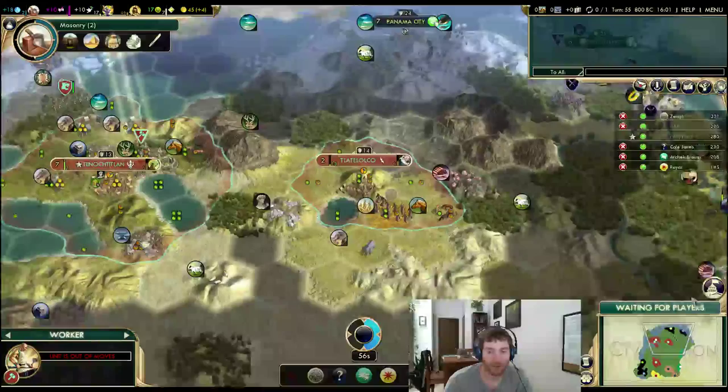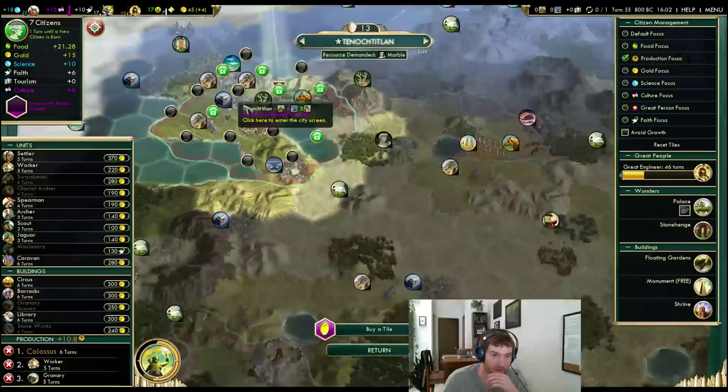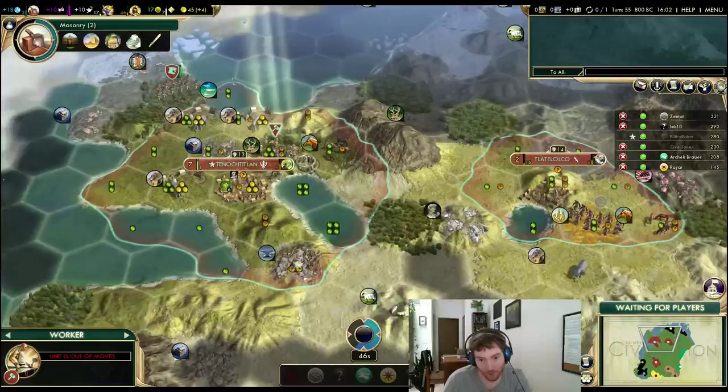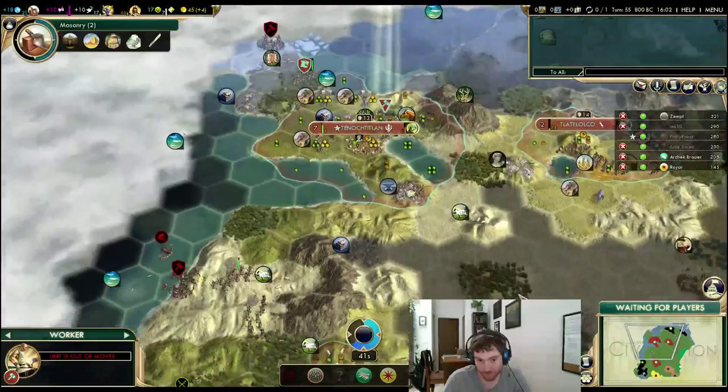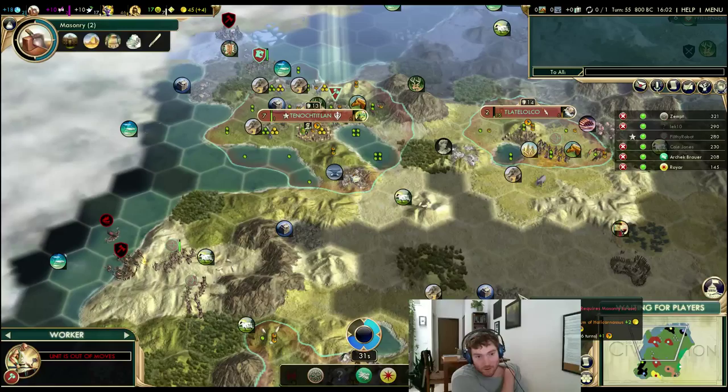I don't have a granary in my capital yet — it's fairly late for not having a granary. I have a granary resource too. A lot of tiles I need, so I need gold. It's probably good — I'm working the gold tiles in here. I'm sure Cole Jones is in control of the coast already.